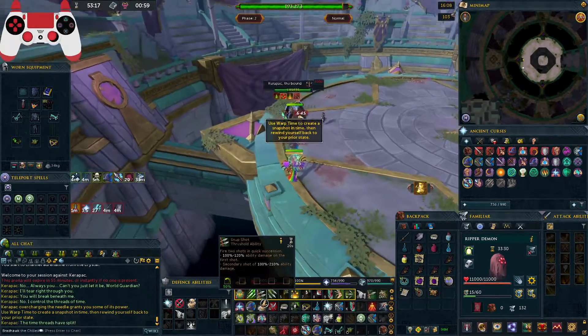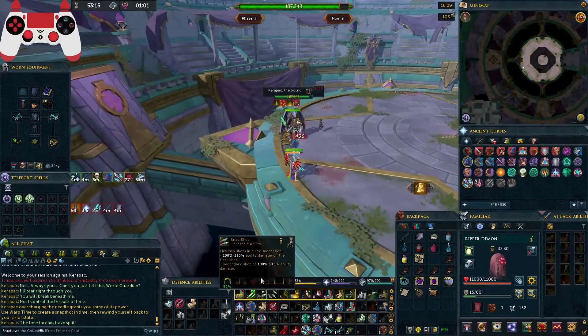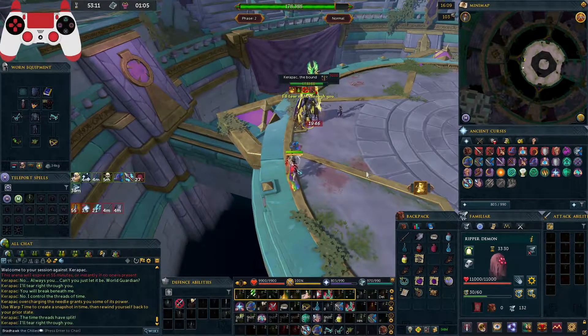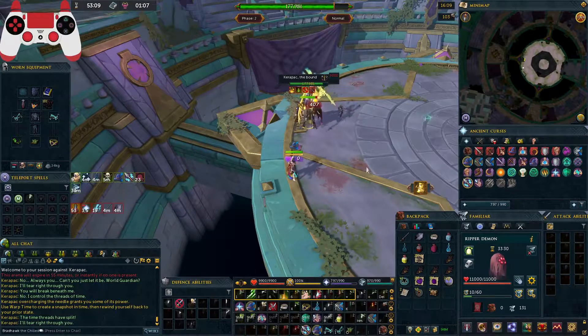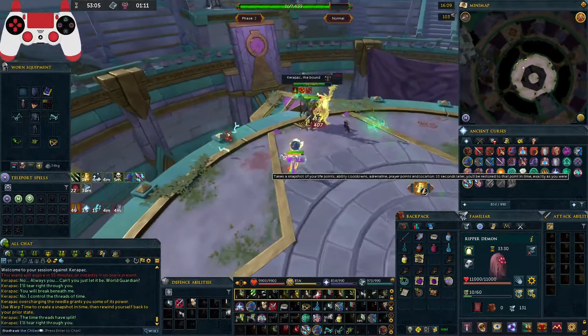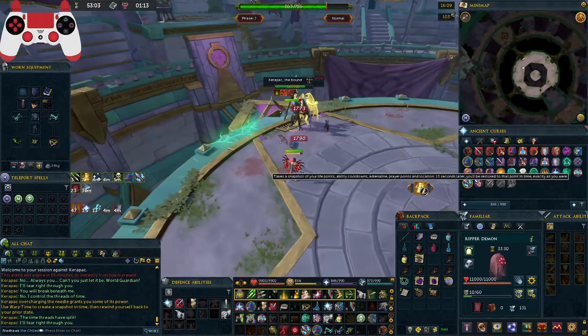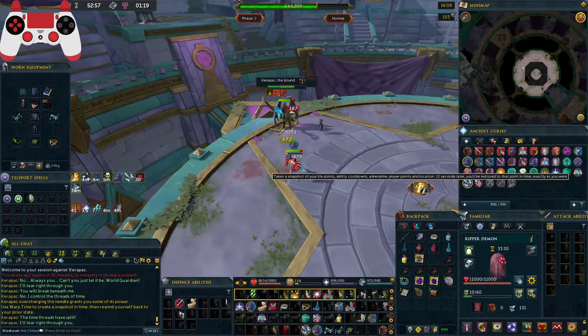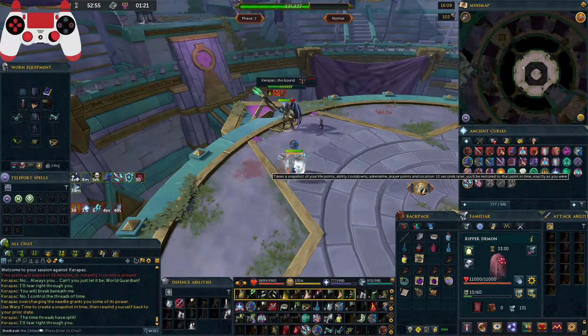Sometimes at the start of the second or third phase is when I activate my ritual shard or enhanced excalibur. Wait for the third attack, then activate anticipation. At around two seconds before the mechanic, the sequence is: rapid fire first, then snapshot, needle strike, and then essence of finality.